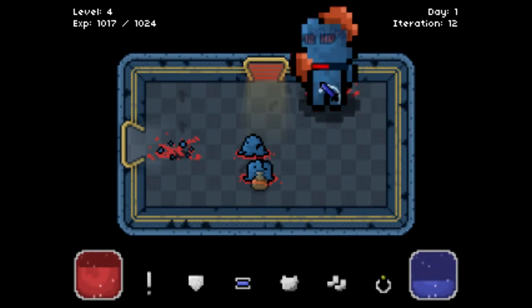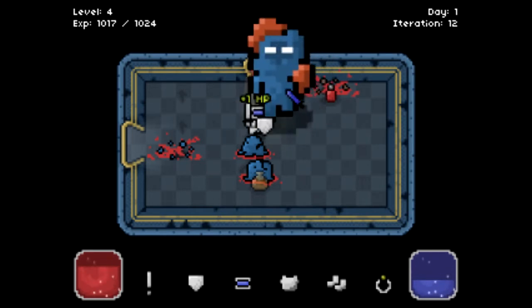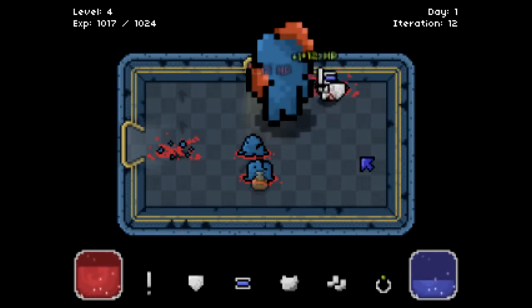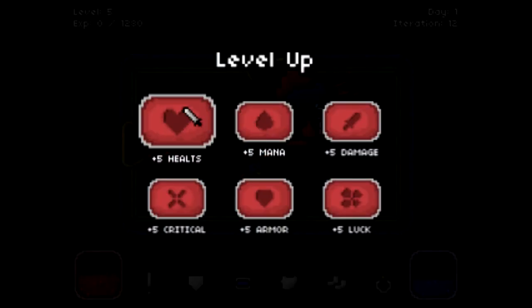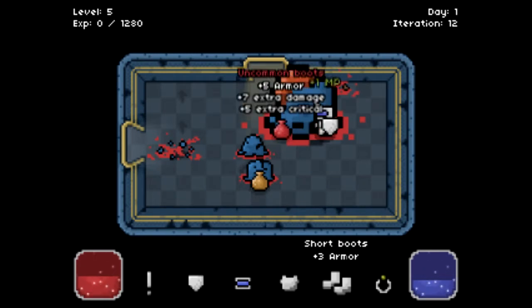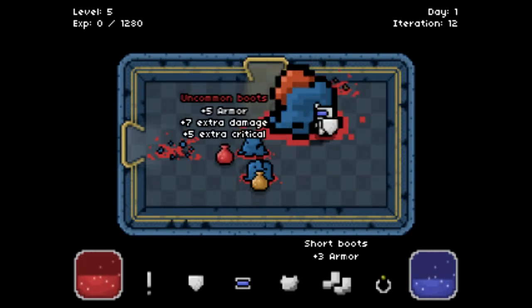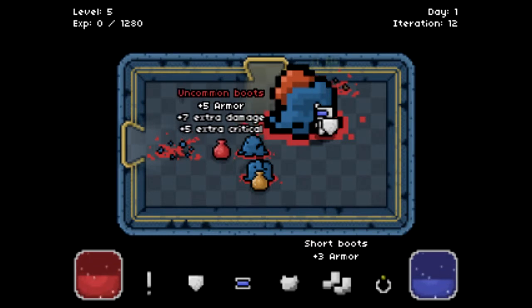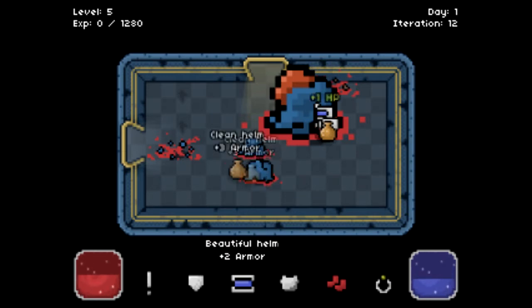Look how much damage it's giving me. I don't know if there's any better way to attack it or something. Oh, here's some health — you can pick up health and mana potions from the ground. Now we get a red item, which is better. Red or blue items are better. Uncommon boots: 5 armor, 7 extra damage, and 5 extra critical — way better than my boots I already had.